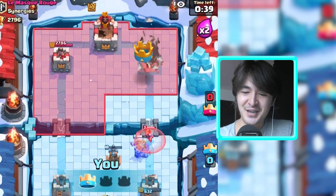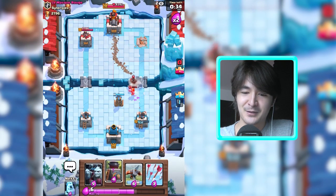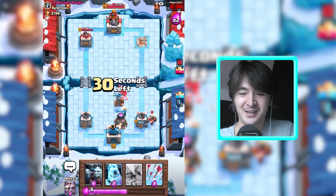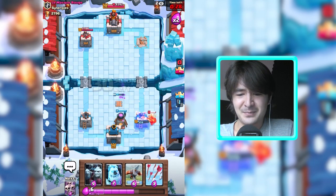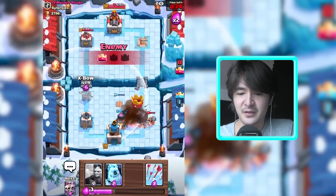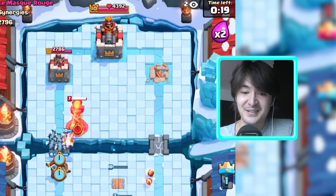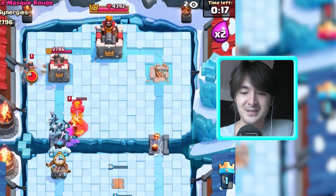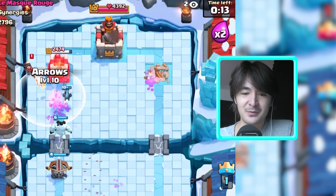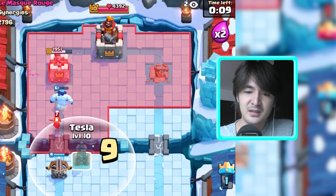I feel kind of guilty doing that, but on the other hand it's kind of fun just to use the expo once in a while. He will probably get my tower. Let's just set up for the next one. I saw his fireball. Let's take down this inferno tower with our minion horde. My minion horde will die to this princess, but there is still my ice golem.